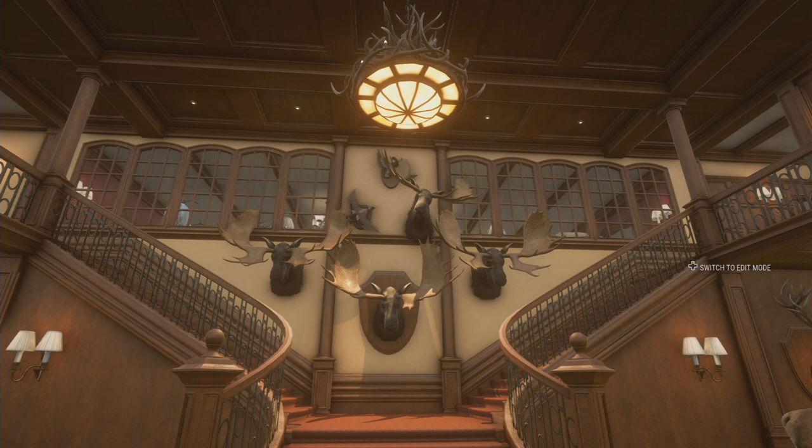Being able to put your mounts anywhere you want really makes your lodge unique. Down this hallway, if you remember from the lodge store, these used to be the hallway of caribou — now it's antler racks and elk racks. You're not supposed to be able to put elk on those, but I did. The bear and that moose right there are not supposed to be there either.